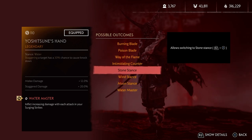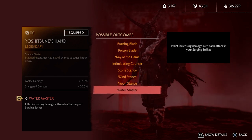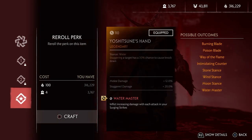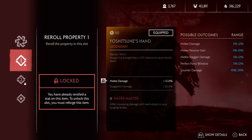If you're using a katana with a stance that you want to use — for example, if I want to use Water Stance, I'll choose a katana with Water Stance — then you can have the perk called Water Master, which increases damage with each attack in your Surging Strike. Surging Strike is the attack you charge with your triangle button. Different stances will have different effects with their master perk, and it is super strong. I always recommend having it with Perk 3.